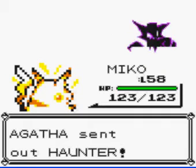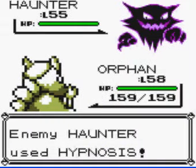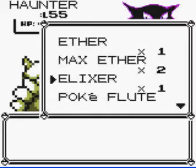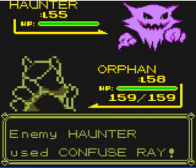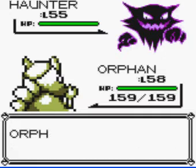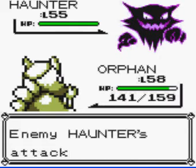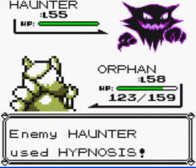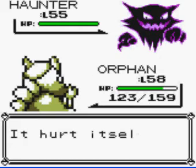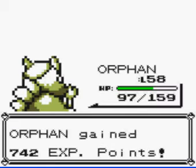Golbat brought out Haunter, so we're going to switch out and go back to Orphan. Use Hypnosis — dang it. Here's the good news though: if you use your Poké Flute, it will wake up your own Pokémon. Now we're in Confusion. If we can hit right here, we should be able to knock this Gengar out — but we hurt ourselves. It uses Dream Eater. Haunter is level 55, Ghost/Poison, with Confuse Ray, Lick, Hypnosis, Dream Eater. He used Hypnosis and it didn't affect me. I'm just going to fast forward until I hit him — and we knock out the Gengar.